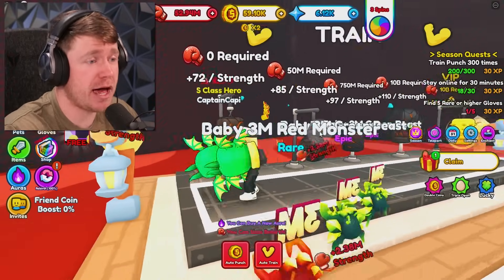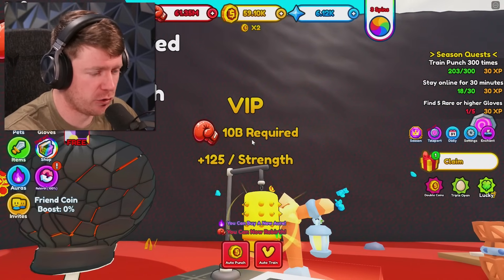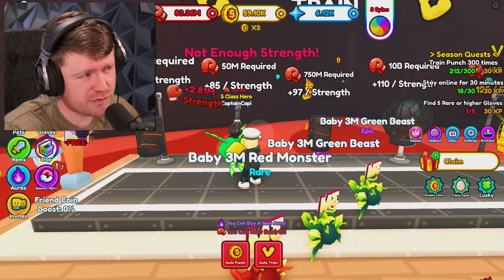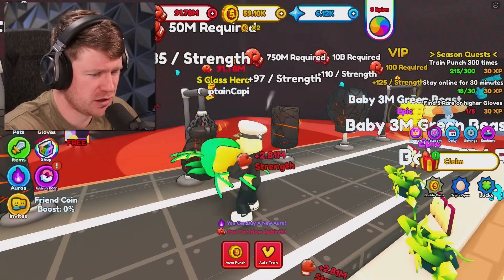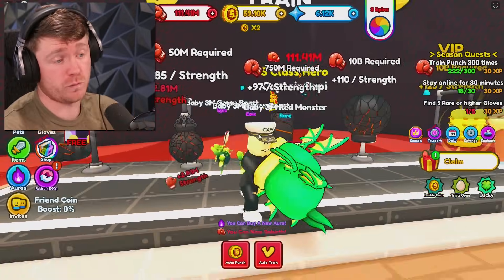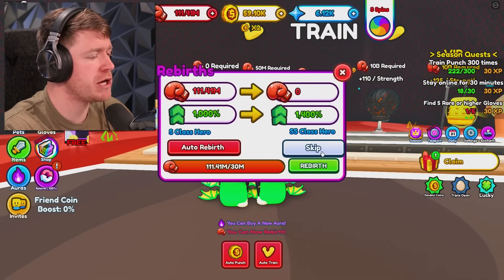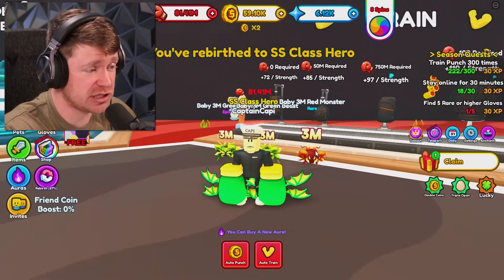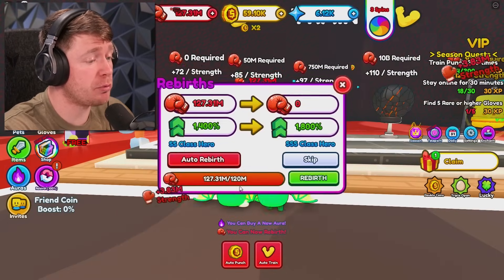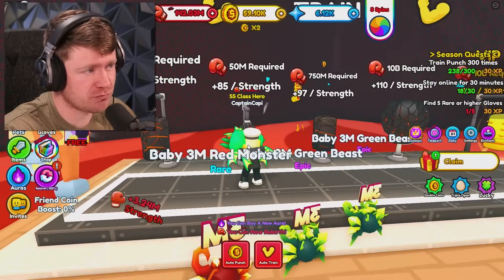What we do need to start hitting, though, are these bags right here. And the VIP bag — oh my goodness, we need 10 billion to hit the VIP bag. Are we even going to be able to get to 10 billion? We currently have almost 100 million. So maybe if we keep moving up on the strength meter... I don't know, bro, it's going to take a minute. You know what we should do right now? Maybe we hit some rebirths. Now we're a double S-class hero, but we have 80 million strength. And to get to triple S-class, we can do it now, but we would lose pretty much everything. So I'm not going to do that.